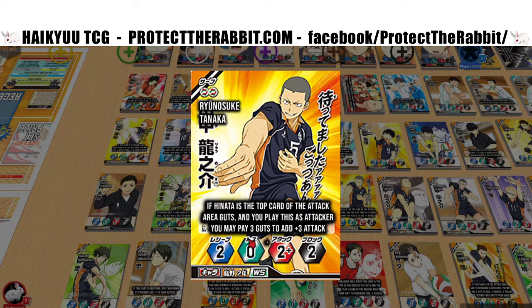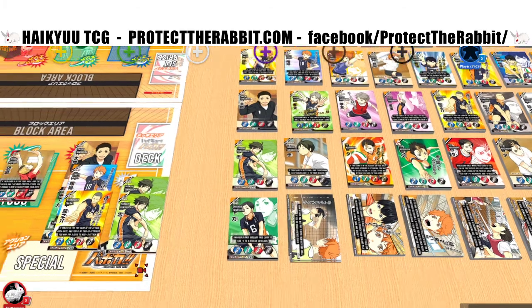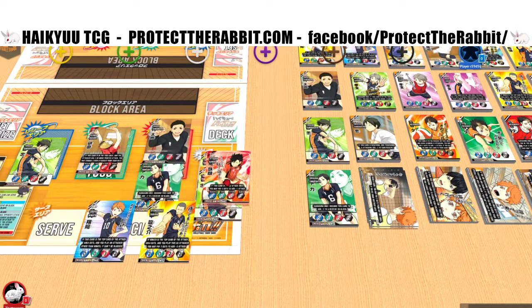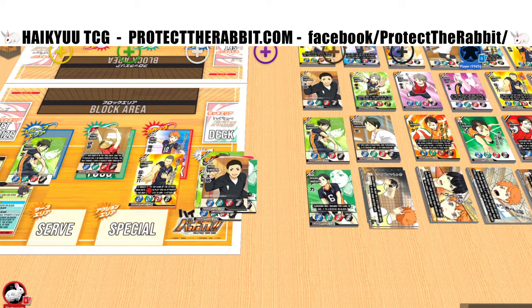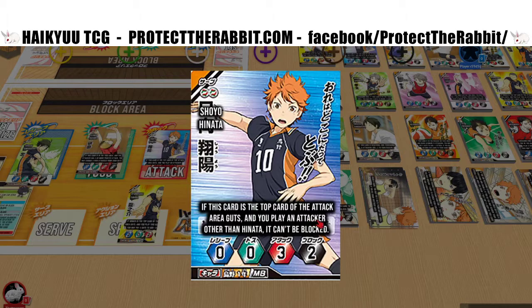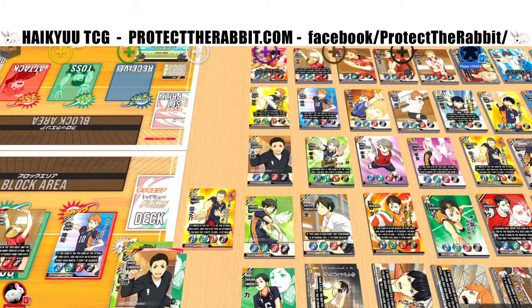Tanaka — if Hinata is the top card of the attack area guts and you play this as the attacker, you may pay three guts to add plus three attack, putting him at five. With Hinata at the top and three guts available, you get a five attack. And combined with Hinata's ability — if he's the top card of the attack area and you play an attacker other than Hinata it can't be blocked — you have a five unblockable attack off this combo.